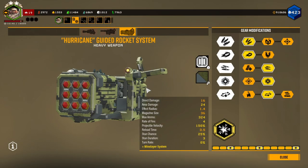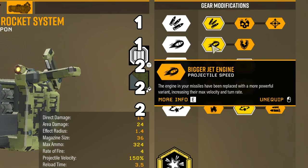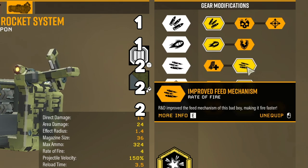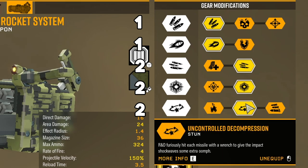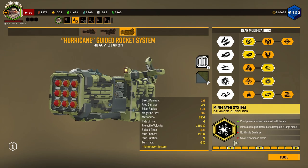How I have the Hurricane built here today: I have more total ammo in Tier 1, better projectile speed in Tier 2, better rate of fire in Tier 3, more area damage in Tier 4, and stun in Tier 5. I have the Mine Layer system as the Overclock.